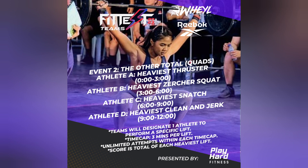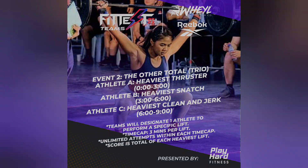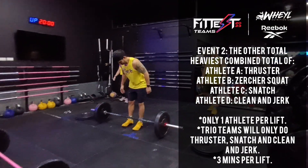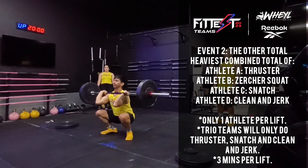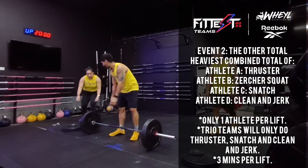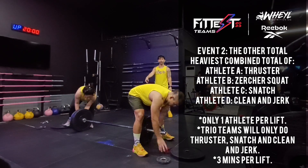Event 2 of the Fittest Teams 2023 is the other total, presented by PlayHard Fitness. Five teams must perform 4 lifts, one lift per athlete. They will start with the heaviest thruster, then move to the heaviest Zercher squat, then the snatch, and lastly the clean and jerk.